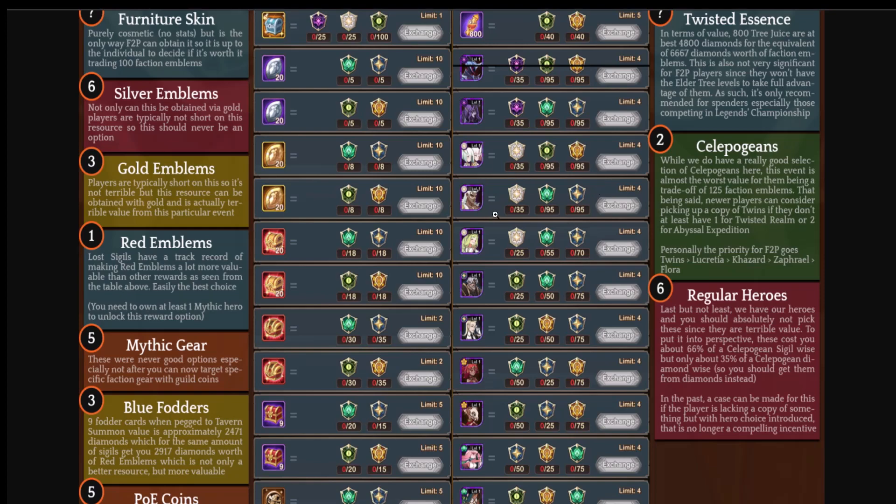Zafrio is a hero focused in PvP and runs on a couple of campaign teams, but getting multiple copies of him puts him quite far down the list for stargazers. Same with Kazard. So really, your two strong options are the Twins and Lucreta. Priority free-to-play order goes: Twins, Lucreta, Kazard, Zafrio, Flora.